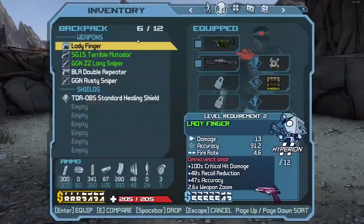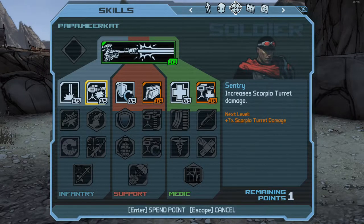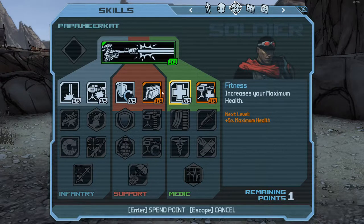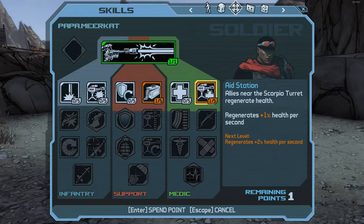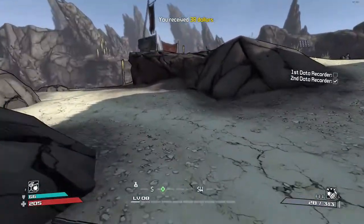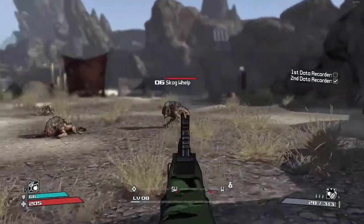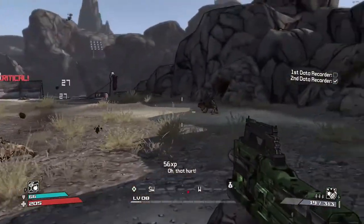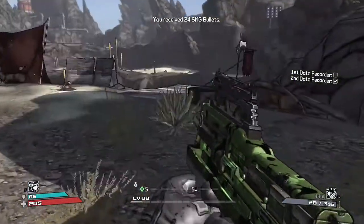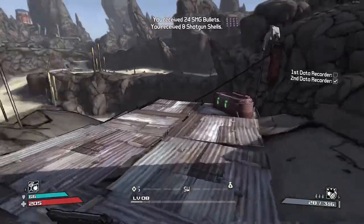Alright, just leveled up — sweet! I'd like to have this and this too. I'm going to work on health regeneration — that's very handy when you're in tough locations. That turret can save your life.